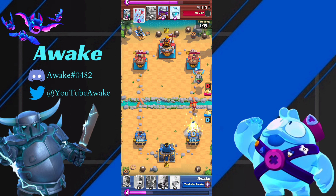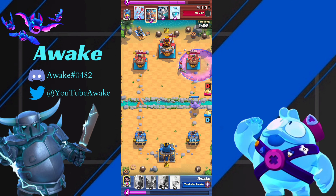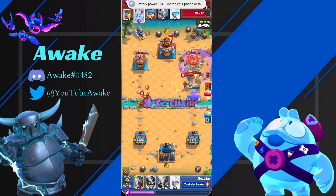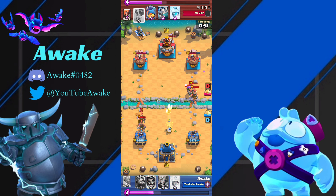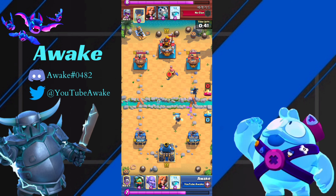I knew he was going to drop something at the bridge. I was going to drop my Bowler at the bridge so that the Inferno killed whatever he dropped, but I realized it just wouldn't be a good play. He goes Musketeer, and I go in for a Graveyard because I know he's going to drop his Royal Recruits at the bridge. I Tornado here to get one Bowler shot — the Bowler shot ends up taking out the Musketeer. I shift one tile to the opposite lane to snipe the Royal Recruits on the left side so it doesn't get much damage. Almost a nearly perfect defense right there.